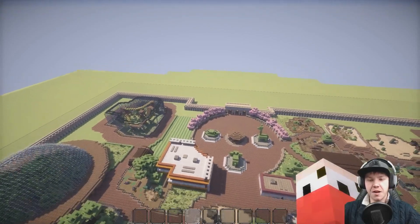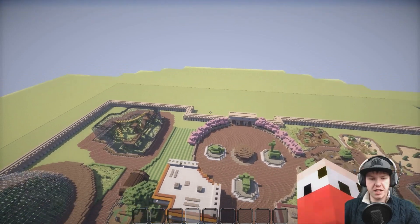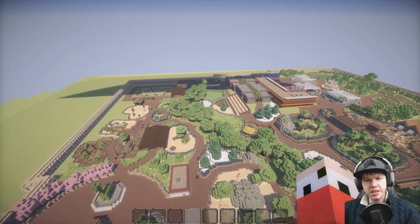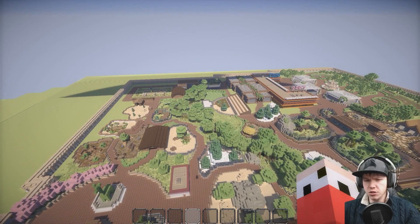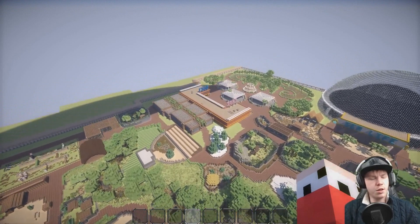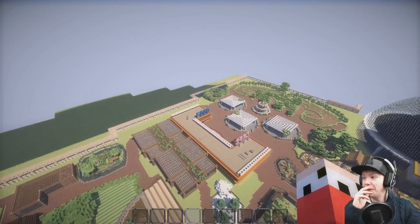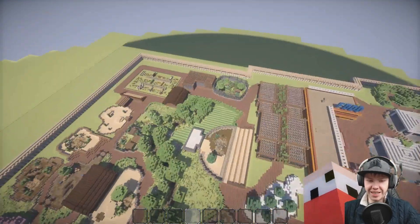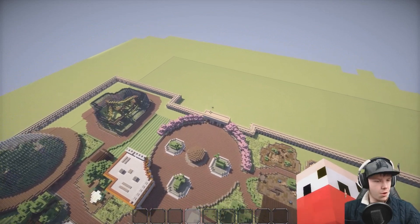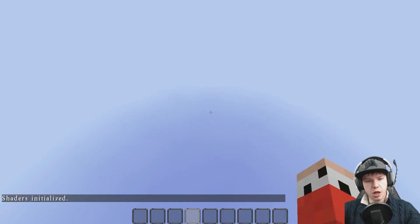I used the little test part of the wall that we built together and just copied that design all the way around, and then just made some very basic corners to make it all blend in. For some reason, it's made the zoo a hundred million times better. Just putting a wall up - there was a part of me that didn't want to do it because I knew it was going to be a pain, even with world edit, even with copying and pasting. I knew it was a big area, but I said I was going to do it, I'm not going to let everybody down, so I'm going to do it. And I'm so glad I did.